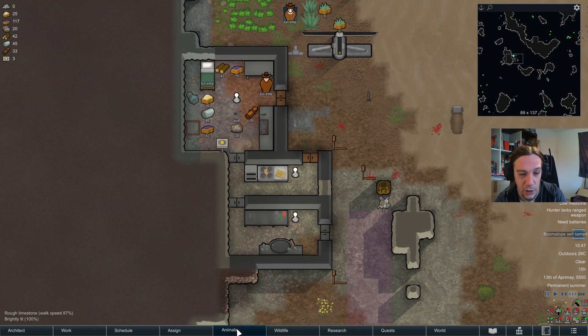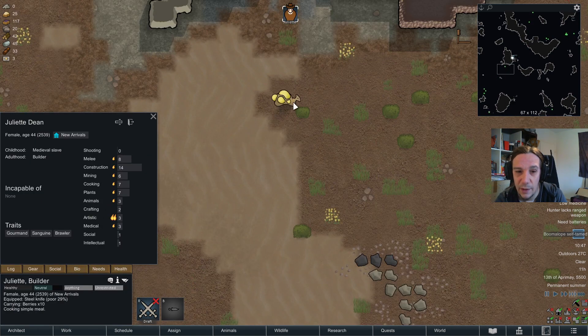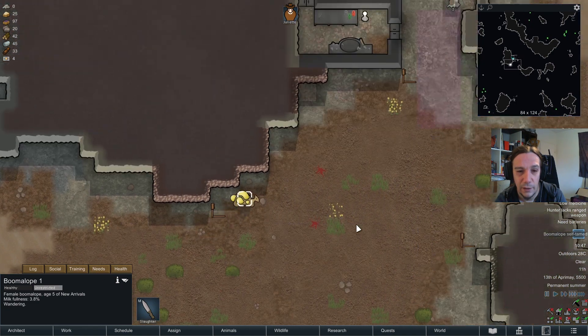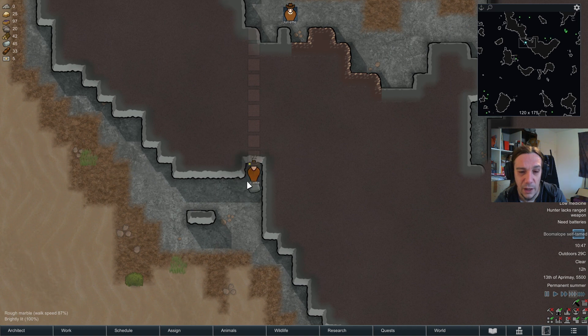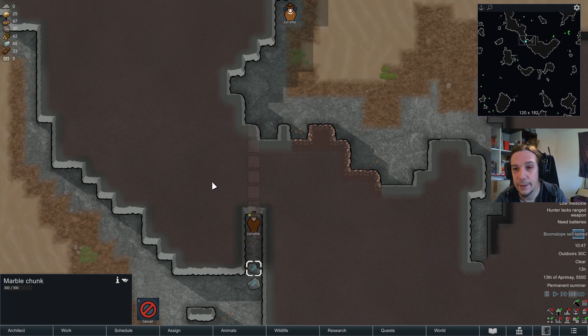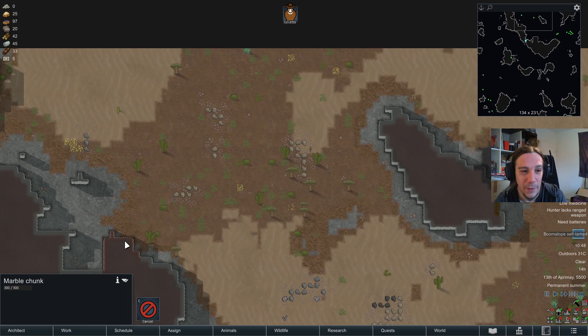A Boomalope self-tamed. Is Juliet even able to train that animal? Minimum handling skill 5 — so that Boomalope is just yet another thing I can kite my enemies into. I don't want to grumble about that. There are certainly worse things in life, but I'll be honest, I expected a bit more.